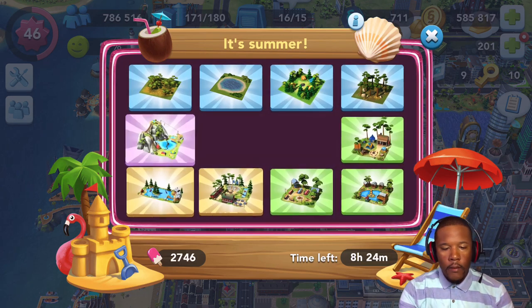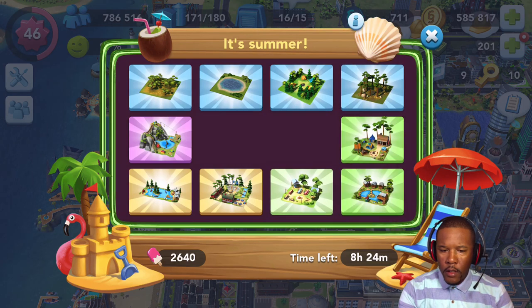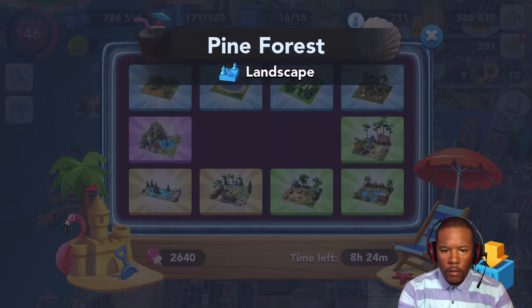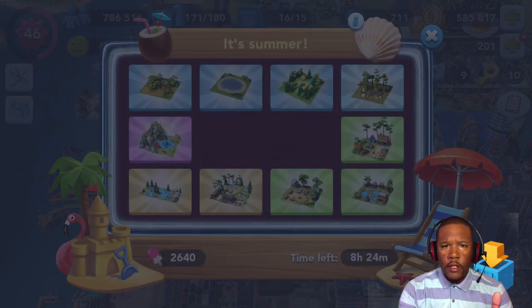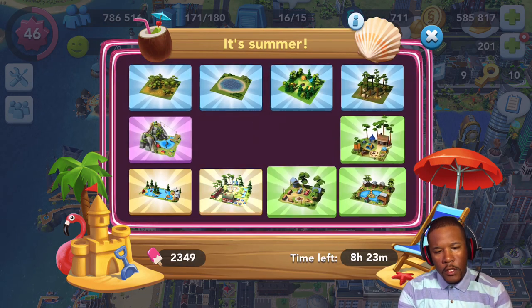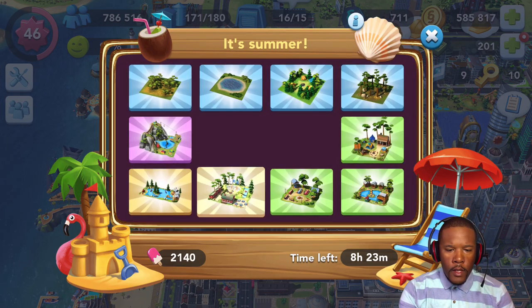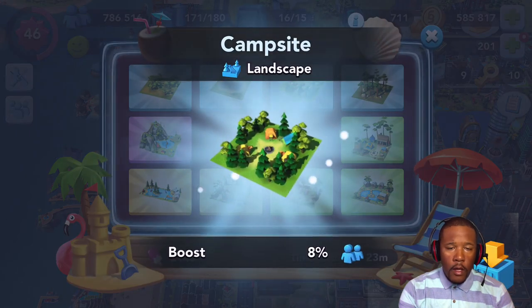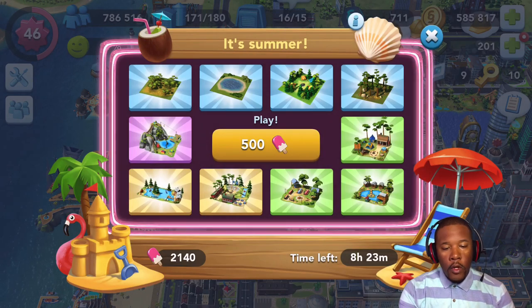We better not get another campsite. Something good — it's got to be something good. Pine forest. Another thing we don't need. It should have stopped on one of those rare gifts. Okay, we're just spinning ice creams here. Another spin — and another campsite. This is pretty disappointing, but we've got more spins.